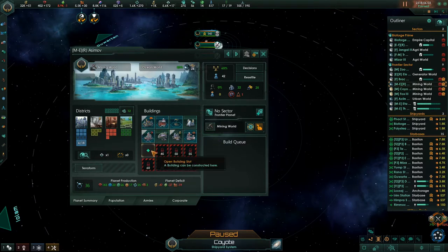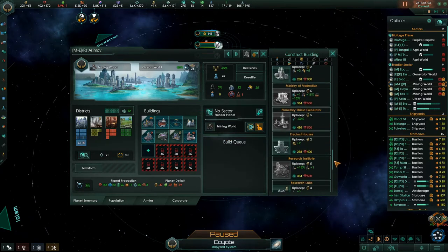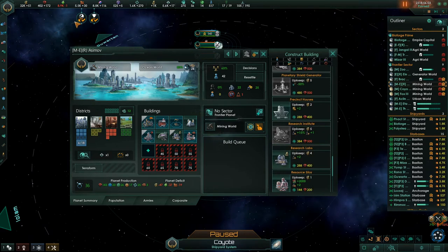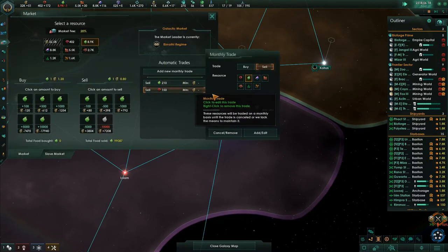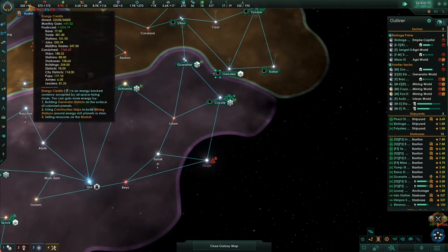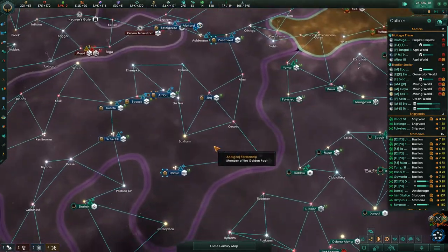This planet has some mining stuff going on — it's a research planet and I'd like to get some more research on it. I'm down to 400 minerals. I'm hemorrhaging a little bit of food which I can actually afford to do, so I'm just gonna leave that for now because we do need the surplus energy credits.